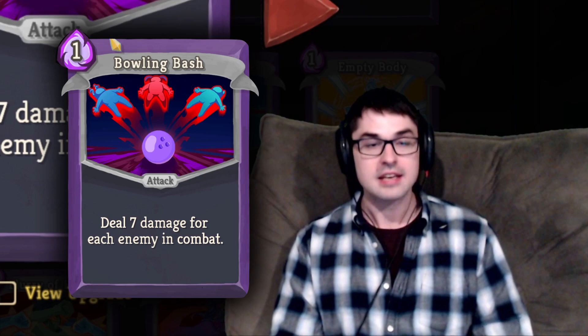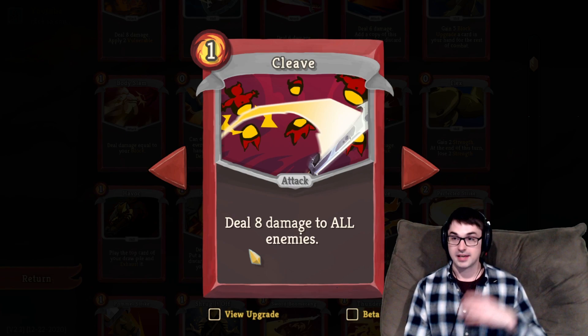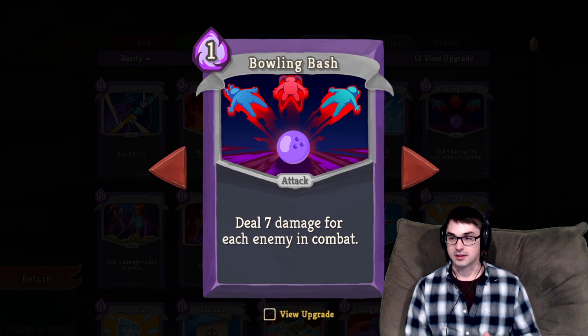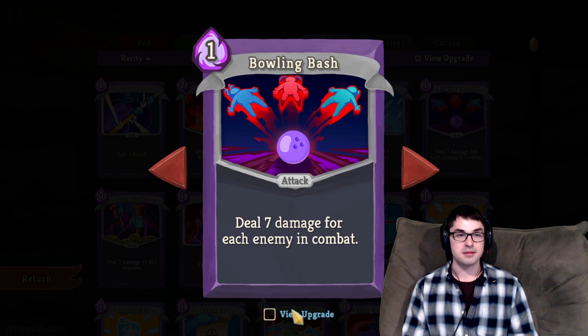You can think of Bowling Bash as a sort of AoE card. Dealing 7 times the number of enemies in combat is the same total damage output as something like Cleave, which you could read as dealing 8 to each enemy, except Cleave deals it to each different enemy while Bowling Bash does it all to one. This can be really helpful for enemies like the Gremlin Leader or the Reptomancer who summon minions. It's a really versatile, powerful card — I highly recommend taking it.